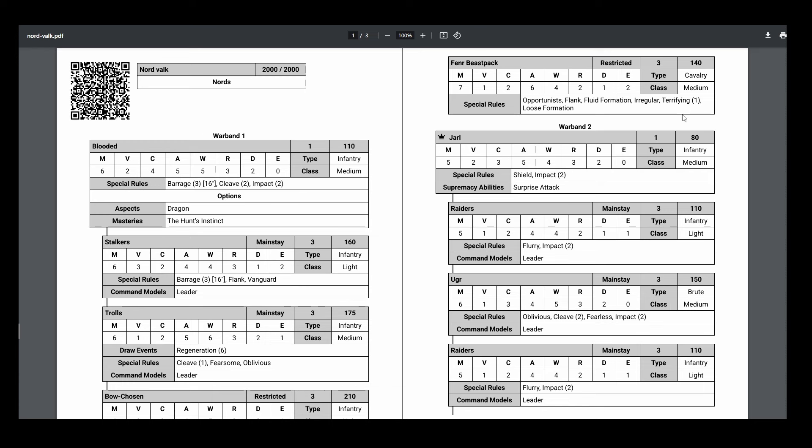Lastly, we've got a unit of Fenris Beast Pack — another really good unit. Speed 7 Medium, they got Fluid Formation for the reform, they are Opportunists. Loose Formation is fantastic on them. I learned during this battle that Loose Formation also affects spells, so my Holy Fire that would've hit eight times actually only hit four and I only killed one stand instead of maybe two and broke them. Six attacks — if you can get in the flank with Opportunists, going to Clash 3, re-rolling everything. They're a really good unit, score really well, have some defensive characteristics, and get in the way with size two. Fenris Beast Pack, Bocho's, Stalkers, Trolls — the Blooded Warband is probably the best Warband for Nords.